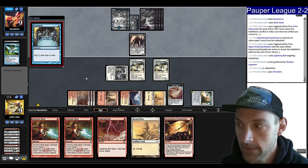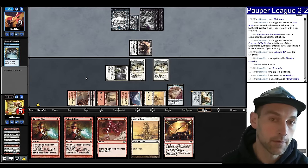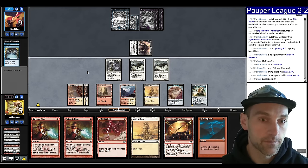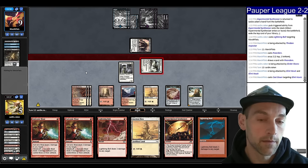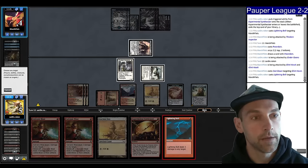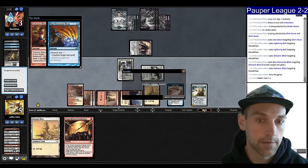They're casting a Preordain. Get in for four — no blocks, we go to five. They could have Arms of Hadar. We have lots of Burn spells. Attack, leaving back the Thraben. Cast down from the opponent. We're going to go to seven. Lightning Bolt, try Lightning Bolt again, try a Galvanic, try another Galvanic. We got there! Sweet. We executed according to plan.